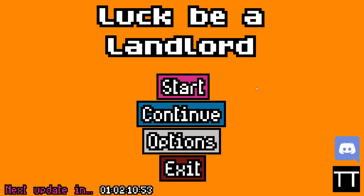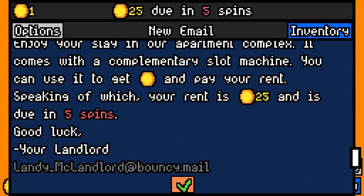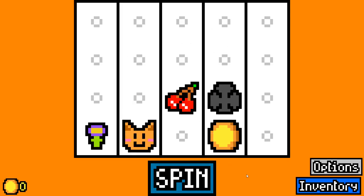If you haven't seen the previous episode, Luck Be a Landlord is a really cool slot machine type roguelike — very strange concept, but very fun. It's all about matching up symbols and trying to get the best combination to get enough money to pay rent. It's very strange how it's a slot machine paying rent. There's all sorts of weird stuff going on. First rent, we've got to pay 25, so let's see what we can get.